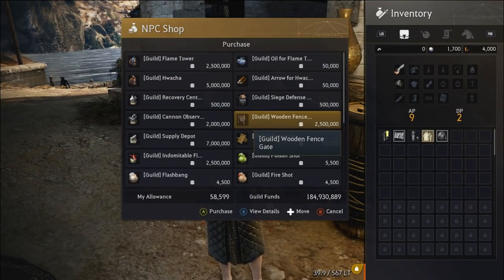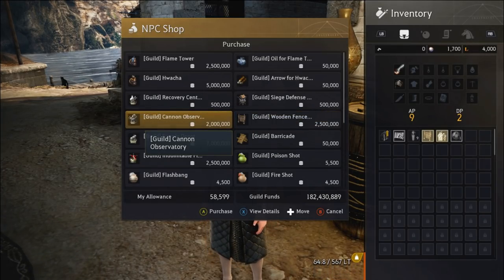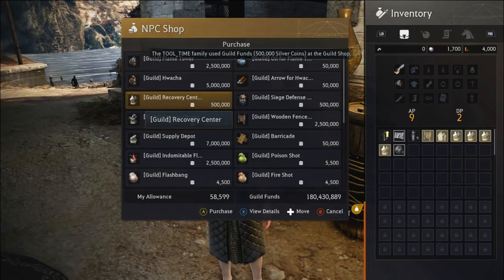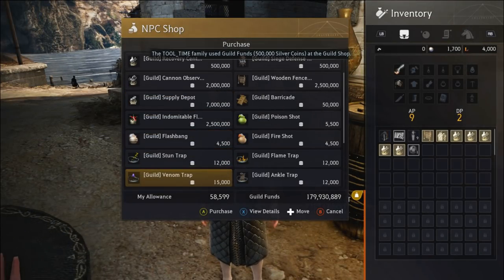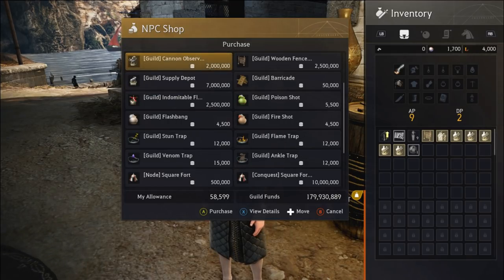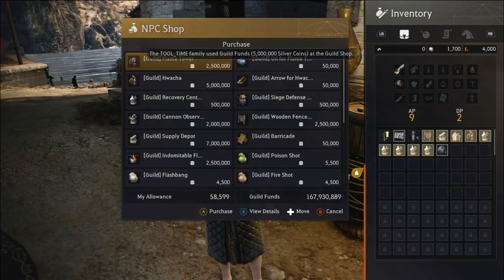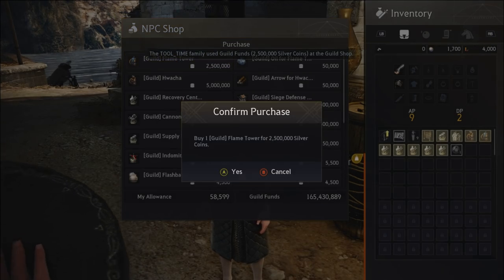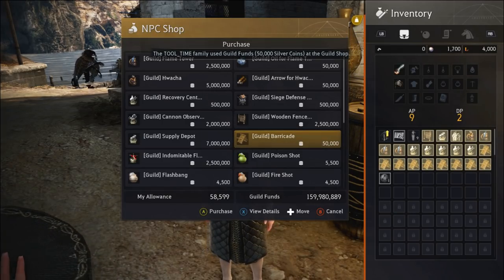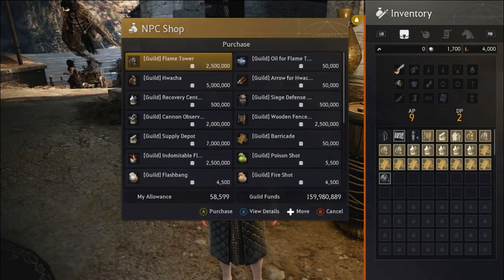While we're here we're going to buy some additional goods so I don't have to run back. We'll need a wooden fence, 5 recovery centers, a supply depot, a watcha, and three flame towers. You can see my weight is going up, so we're going to have to start with that and then come back for cannon observatories and other items.